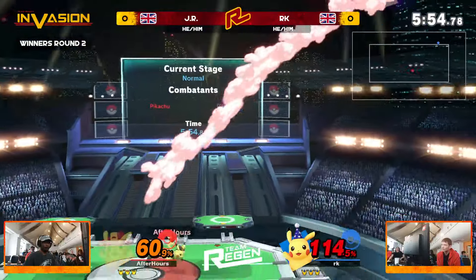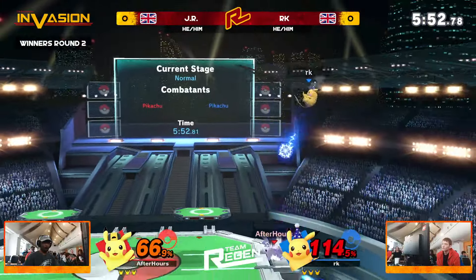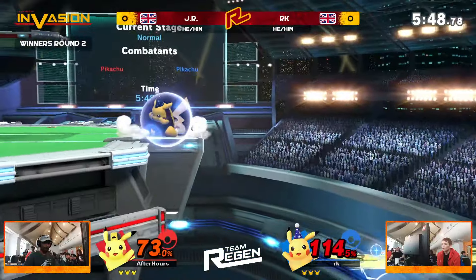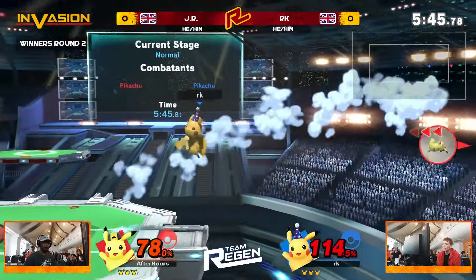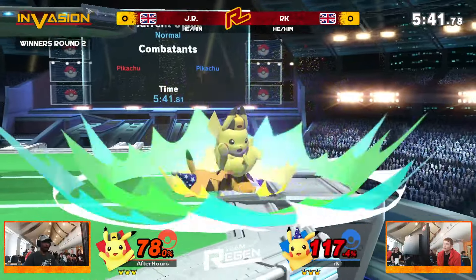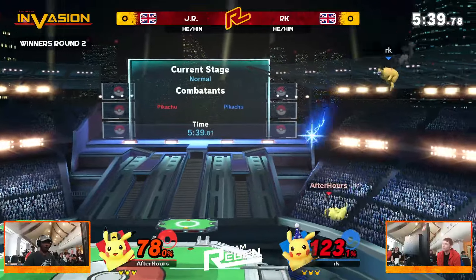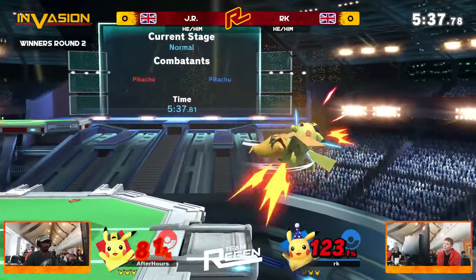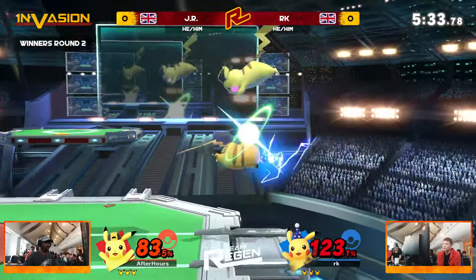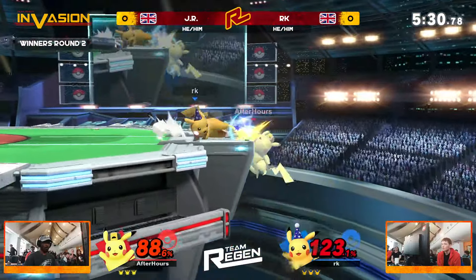A grab hit by JR but unable to clinch out a kill with that forward air — just trying to get the dash attack punished there, not quite being enough. RK managed to get a back air and has got JR at the ledge. Another back air managed to send him off stage. Trying to go for quite an aggressive read there with the forward smash, and JR deciding it is his turn to play. But he doesn't elect to go for an edge guard — something that we have seen JR be almost criticized for and trying to improve on.